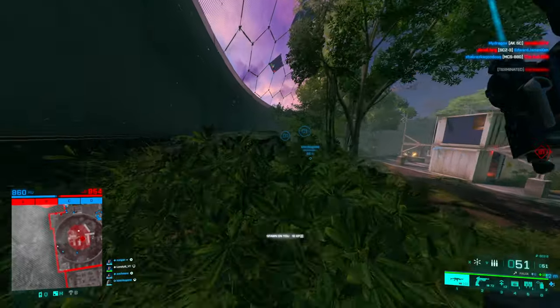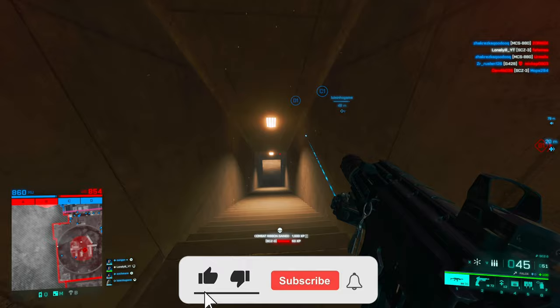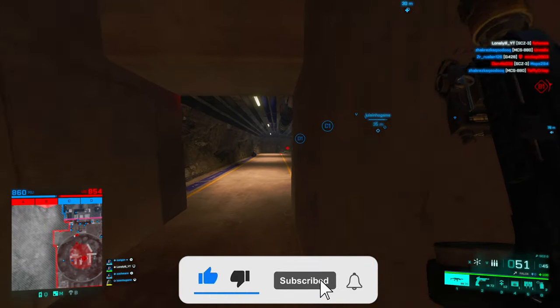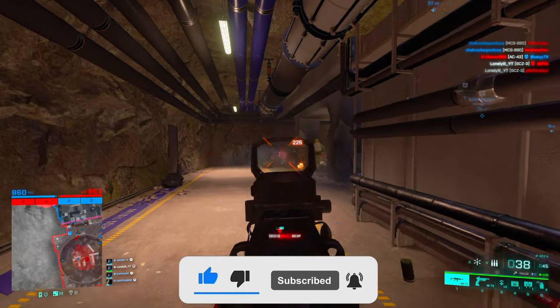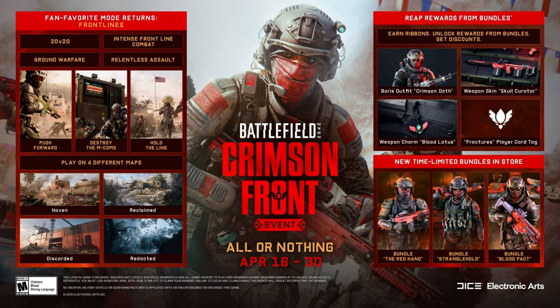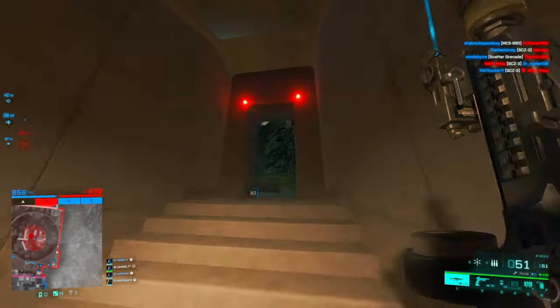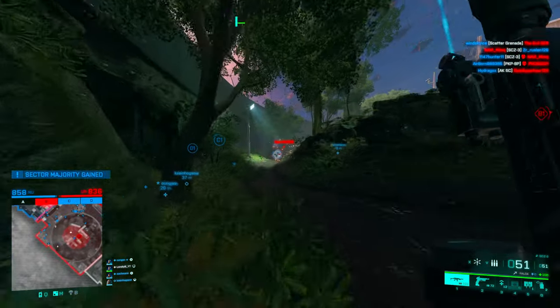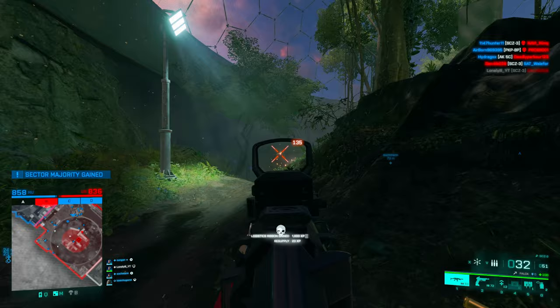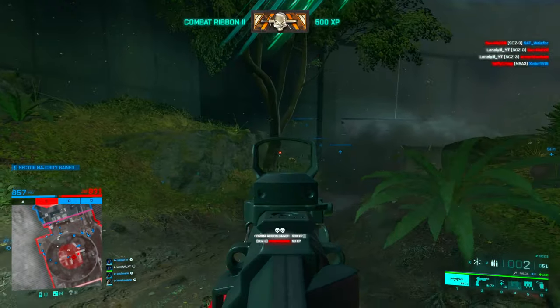Hey guys, welcome back to a new video. The patch notes for patch 7.1, coming on Tuesday, just got out. First of all, on Tuesday the Crimson Front event is launching — that's basically the Frontlines mode from Battlefield 1 returning. You have some skins you can unlock for free: a cool looking Boris skin, a DXR skin, a player card tag, and a weapon charm. And of course there are also store bundles, since there always need to be some.